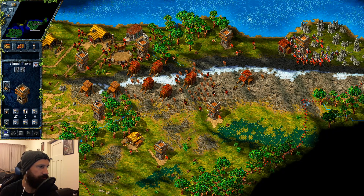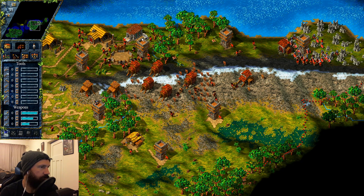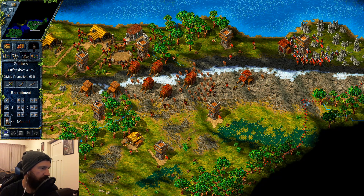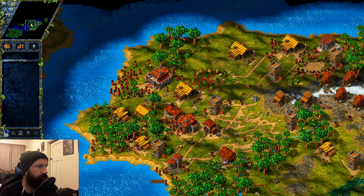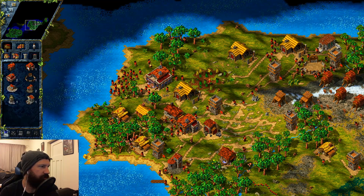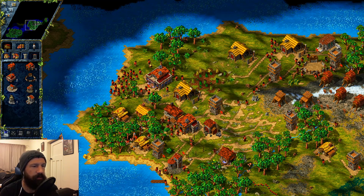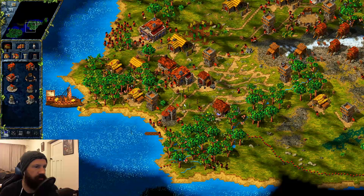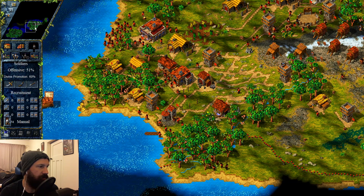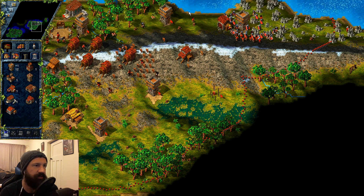Alright, we'll get two bowmen here. We'll get two there — just to keep this side a bit busy, because it feels like they've got a lot of resources around. We'll dump another one of those large residences to top up our people, because these guys are just going to be warriors — this is pretty much the only use of this land right now.